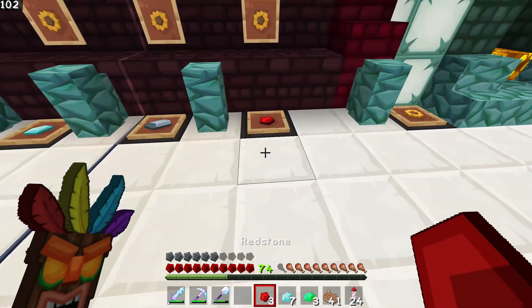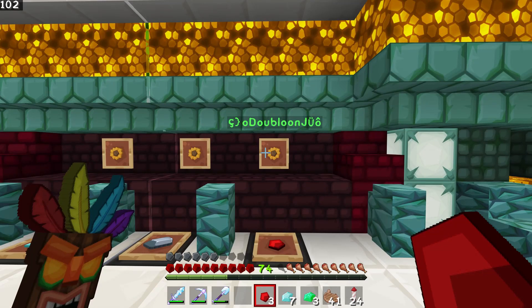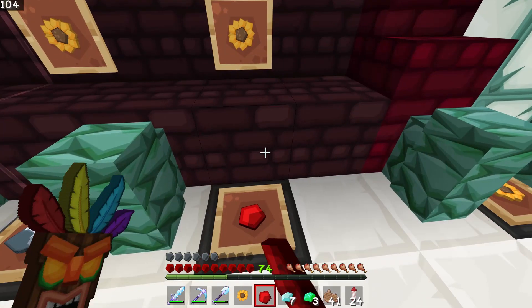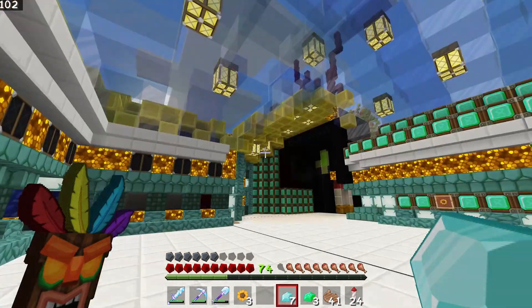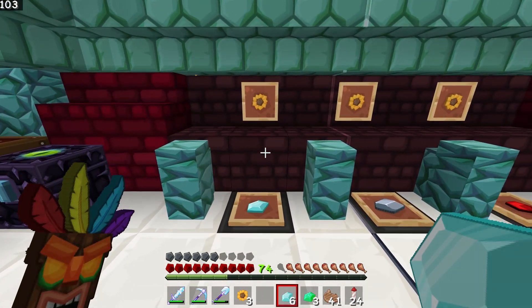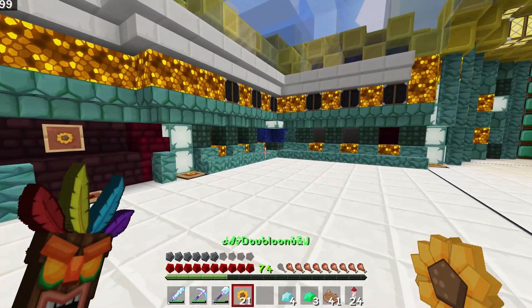You can pay with either redstone, iron, or diamonds, and you'll get our doubloons. We've used obfuscated text so you can't just repeat it — you can't just come in here and gamble for free and take all our diamonds. If we go ahead and pay with redstone, you get one. I'll get two more for a total of three. I don't have any iron — I've spent all my iron on the billion hoppers this project has taken. But I'll spend some diamonds to pick up some more. That'll give us quite a few gambling chips.